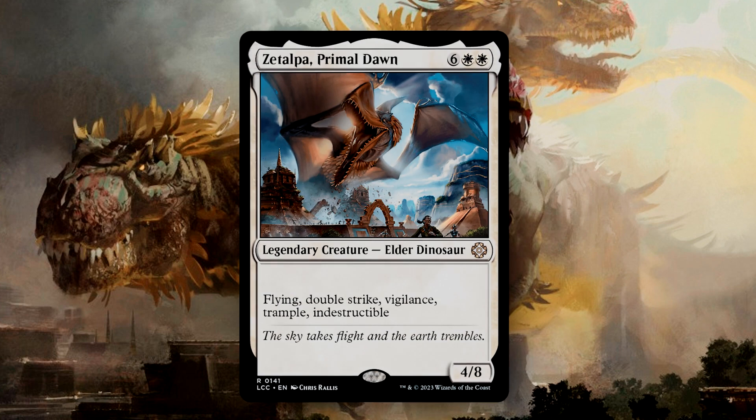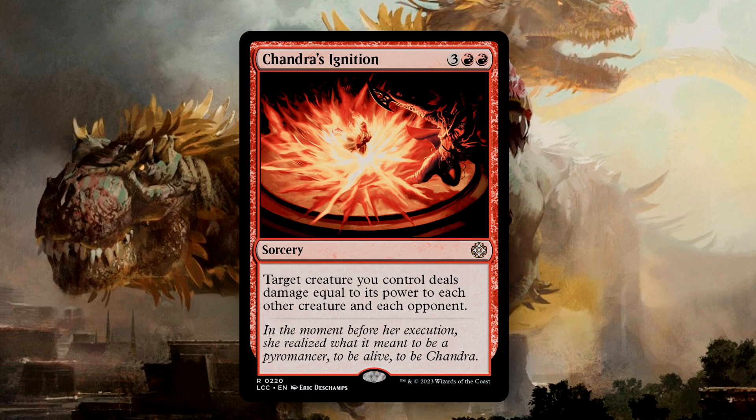I am not commenting on Zatalpa — I have never been so sick of a card in my life. Chandra's Ignition is incredible and one of my favorite red spells. If you get a creature large enough, this alone can not only wipe out the battlefield but quite possibly win you the game. If a creature has Lifelink, you will also gain life equal to the total damage it dealt.